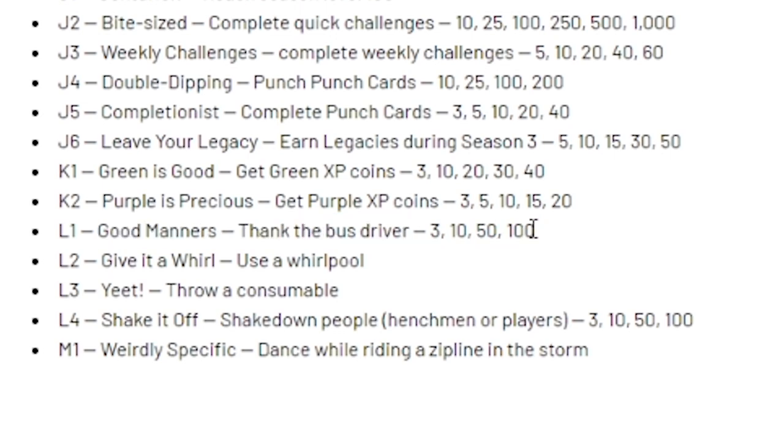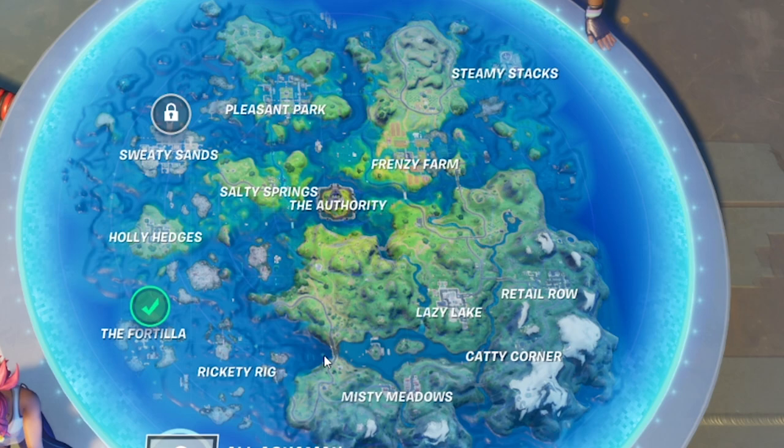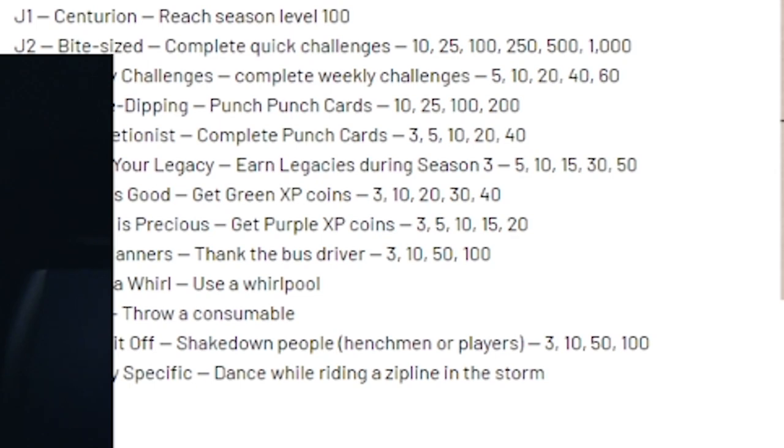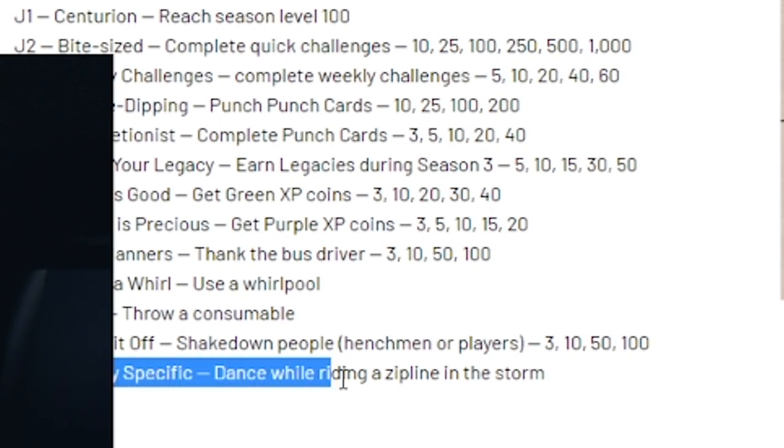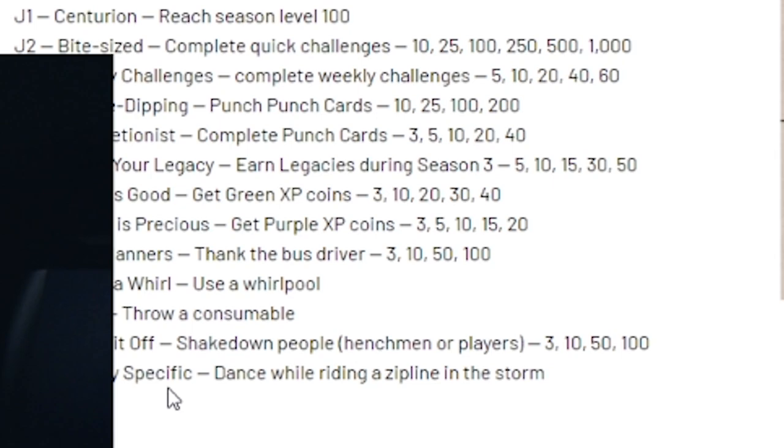Give It a Whirl — use a whirlpool. Whirlpools are those things in the ocean that lift you up; you can find one next to Hydra 16 and a giant one next to Sweaty Sands. Yeet — throw a consumable, which is pretty easy. Shake It Off — shake down henchmen or players: 3, 10, 50, and 100. The last one is M1 — weirdly, dance while riding a zipline in the storm, which is really weirdly specific but a very interesting challenge.